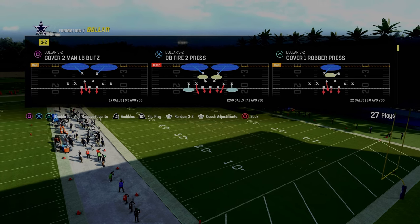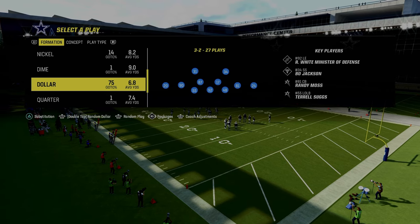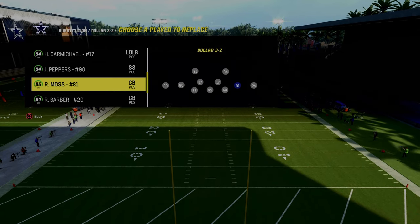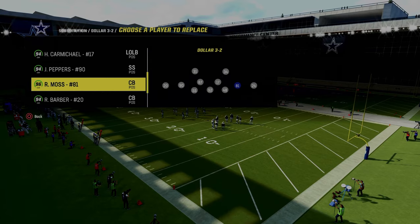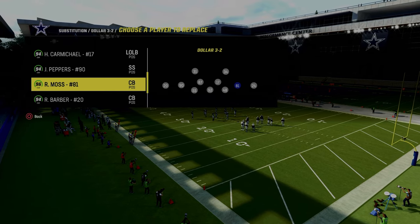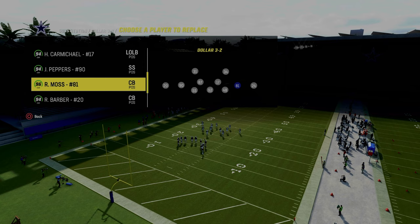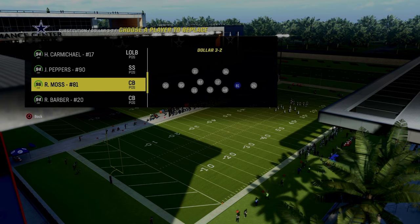With that in mind, let's talk about audibles and abilities. In ultimate team, you want to have lurk artist and tall slot corners. I have Julius Peppers and Randy Moss — they both have lurk artist for zero AP, and they are both over 6'4". That is really important. They will lurk and they will jump stuff that other players won't. You want as tall players as possible in these front four slots.